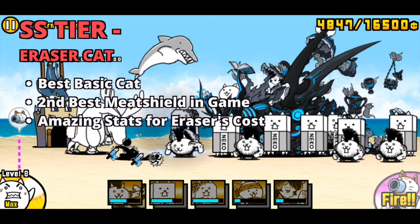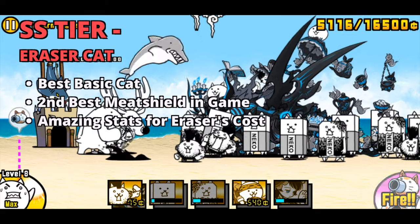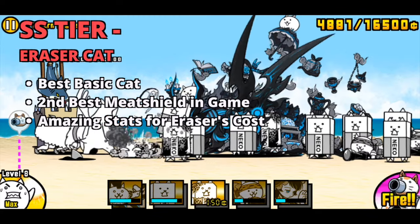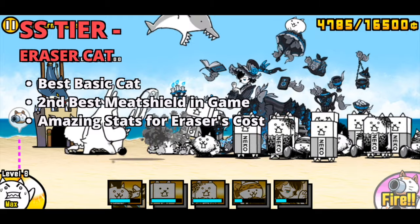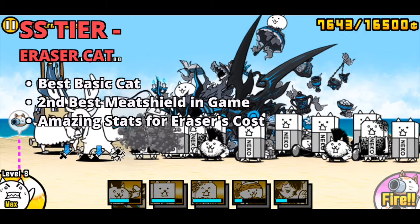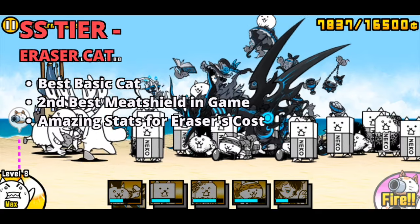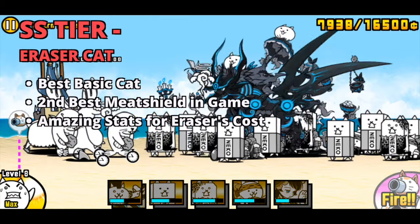In SS tier, Eraser Cat holds a throne. Eraser Cat is the second best meat shield in the game, with Manic Eraser being the best, and usually used to the minimum anyway. With meat shielding being an essential aspect of the game, Eraser is also one of the most important units in the game. Eraser has an enormous amount of health considering his cost, being more than 50% more cost effective than Mohawk Cat in terms of health. Eraser's low damage and low movement speed can also be to its advantage — it prevents Eraser from damaging enemy units and advancing quickly in the level, allowing you to stall from fighting the boss a lot easier while saving up money.